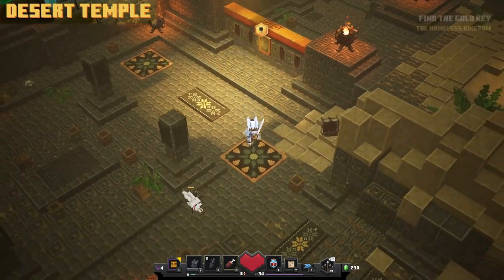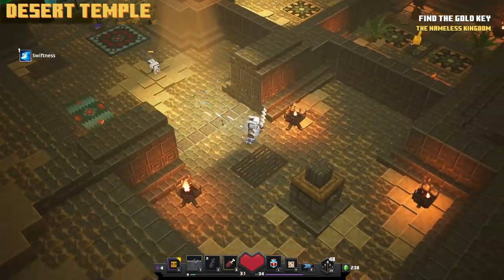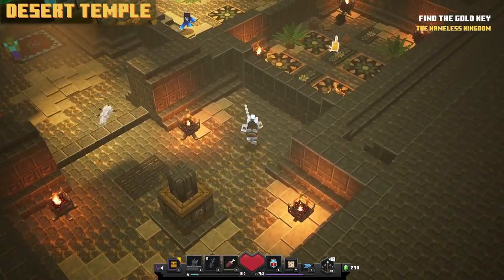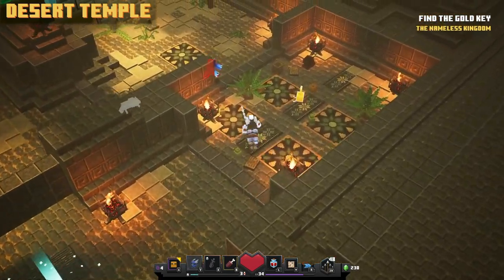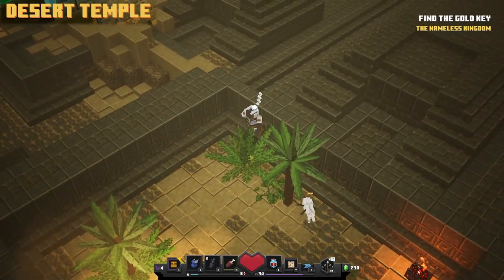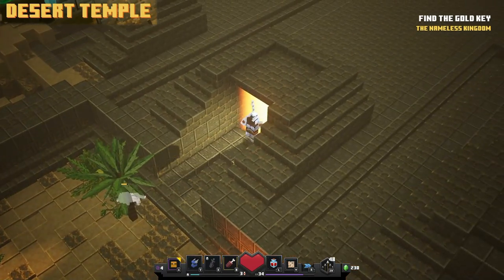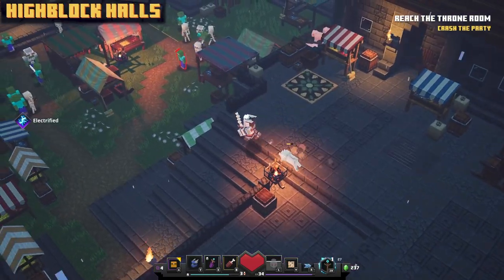To get the next rune, go to the Desert Temple just before the gold key wall. Head over to the gold key, then right after that room you'll see behind a tree there is a switch on the wall. When you press the switch, a gateway will fall out of the wall, which looks pretty cool.